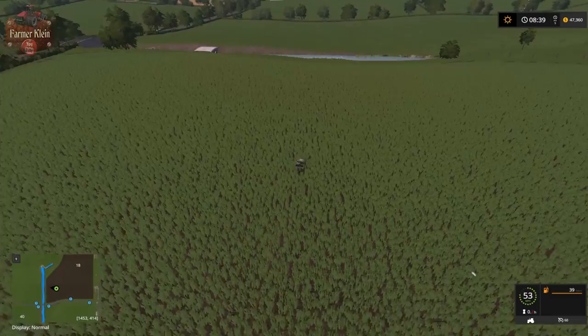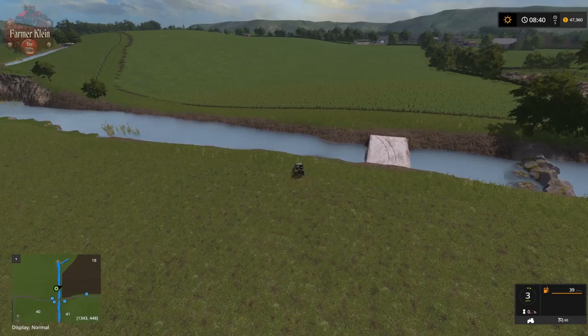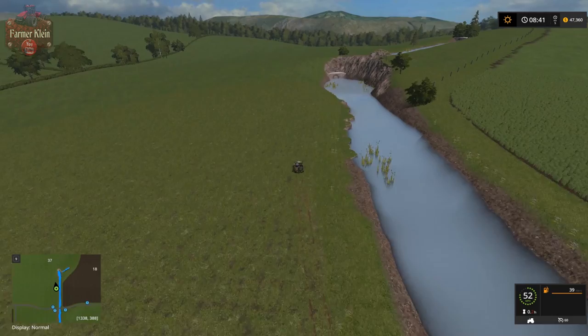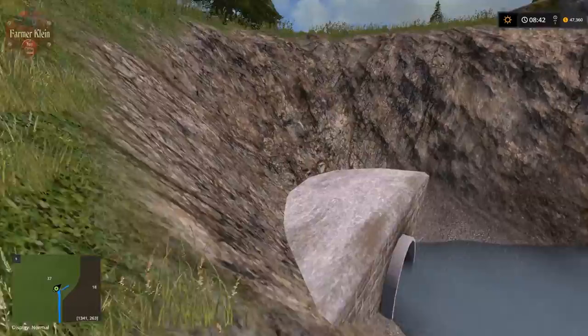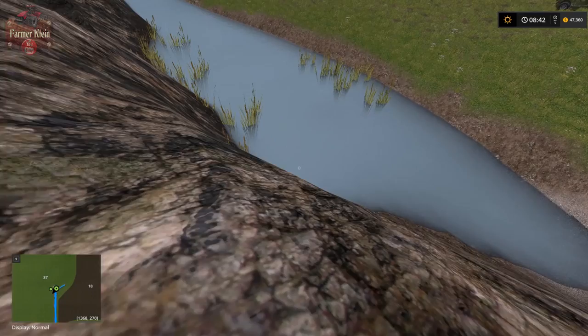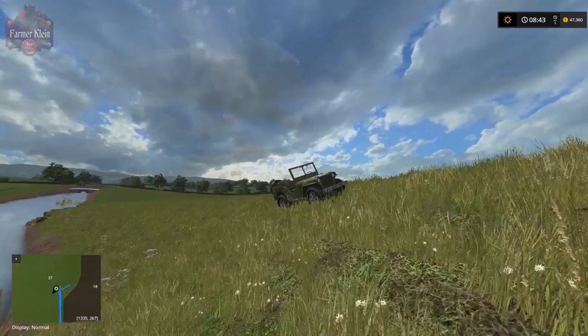I wanted to look at something up in the corner. It looks like a spring coming out of a gully — there's a sound that should mean it's a waterfall, but there's no waterfall animation at all. Clearly there's plenty of background noise suggesting a waterfall, but no animation. Interesting.